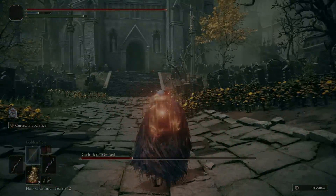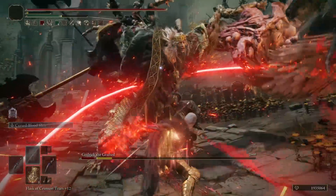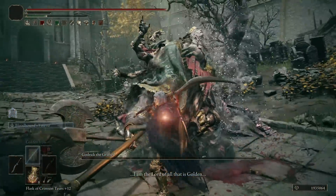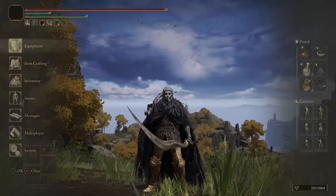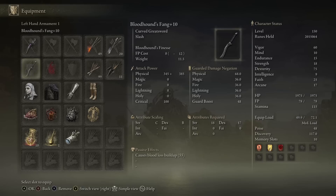Players who were running Morgott's or Bloodhound's Fang — which was an incredibly popular and good pick before — will just find that whether you're using these in one hand, two hand, or power stance, they were already good, but now they're really good. Honestly, I'm surprised by how impactful this change feels. Let's explain the build, which is pretty straightforward: we have the Morgott's Cursed Sword and Bloodhound's Fang as our two main weapons, and the seal we're using for incantations is the Dragon Communion Seal, because we have a bit of arcane in the build.